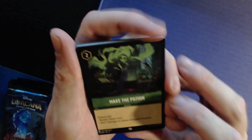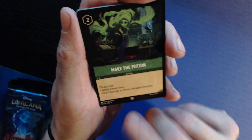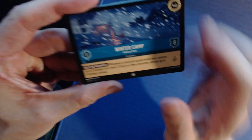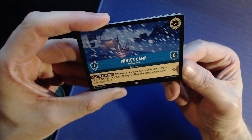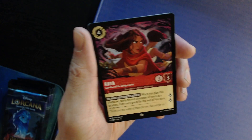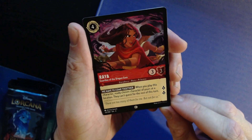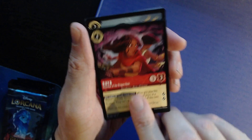All right, enough yapping, let's open some cards — Ursula's Return! Ursula is the big bad this set. First up: Make the Potion — choose one of two: banish an item or deal two damage to a damaged character for two. Winter Camp for three: one move, eight toughness, one lore every turn, and whenever a character quests there remove up to two damage from them — if they're a hero, remove up to four. Nice.